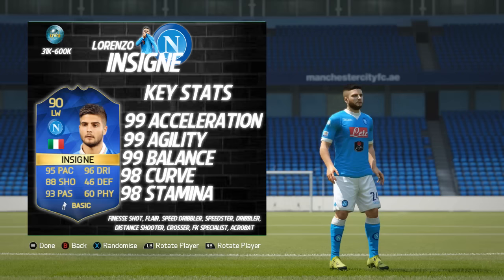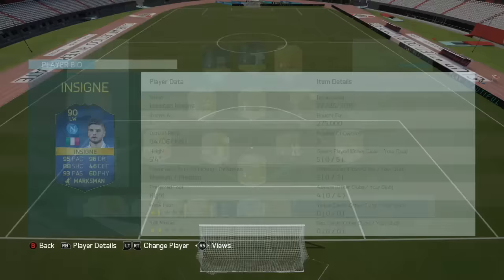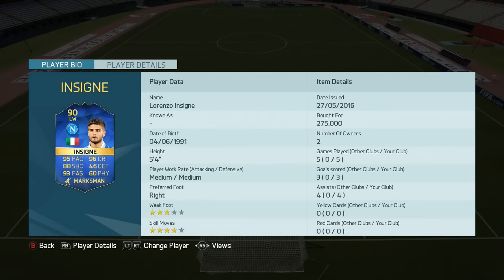If you haven't seen my Team of the Season Alexandre Lacazette player review, it's the exact same team that we used for that, with Insigne on the left-hand side and Lacazette up top. In the 5 games that we played with this team, Insigne came away with 3 goals and 4 assists. Not the most amazing return, but bear in mind that I was doing Lacazette at the same time as well.